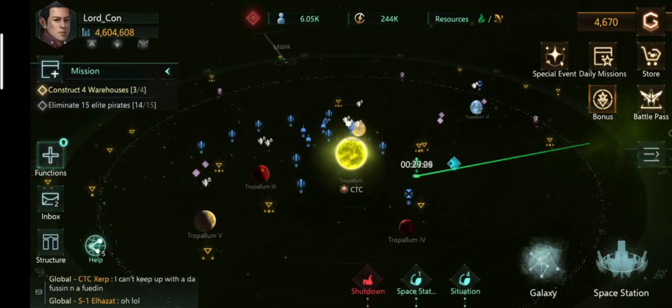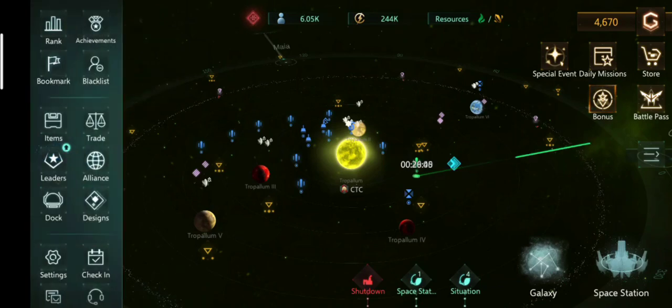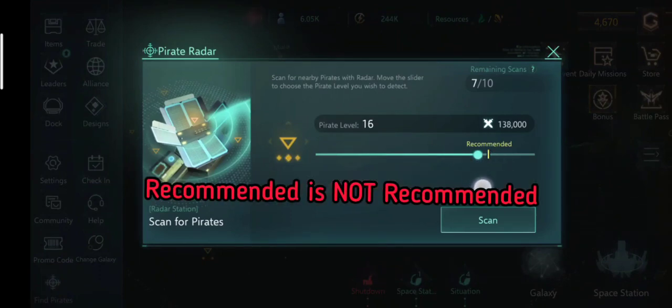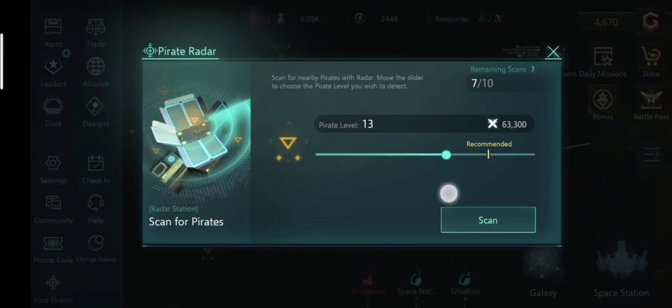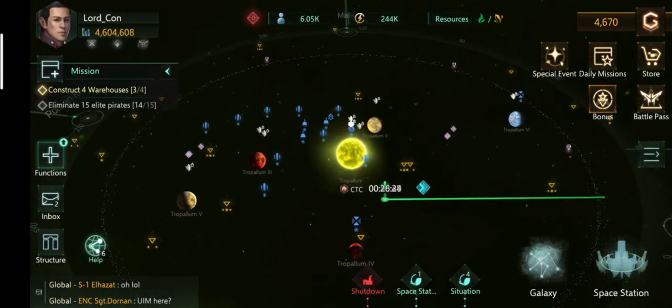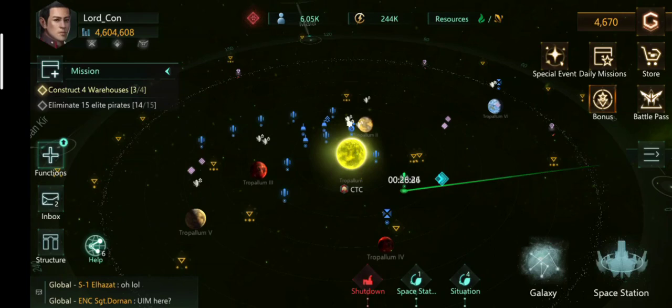One last thing: do not follow the recommended pirate level. The recommendation is way higher than what you should attack, because those are really powerful pirates and you might lose fleets for nothing. Do not go by the recommendation — go by the fleet strength you can bring forward. Hope you like the video and the tips discussed.